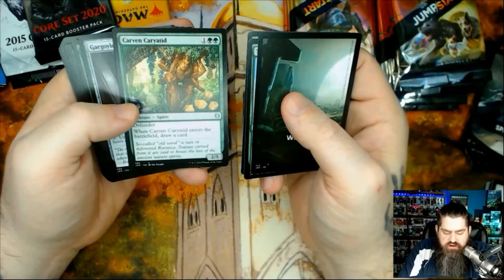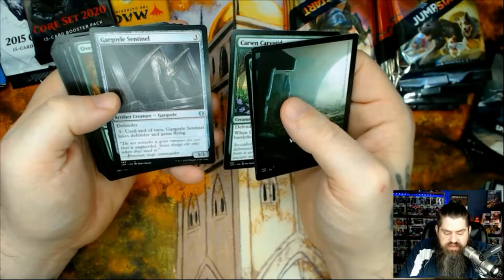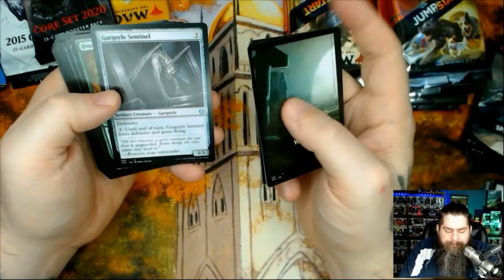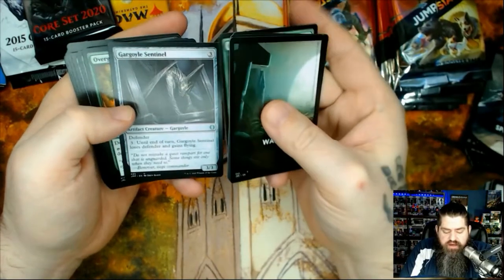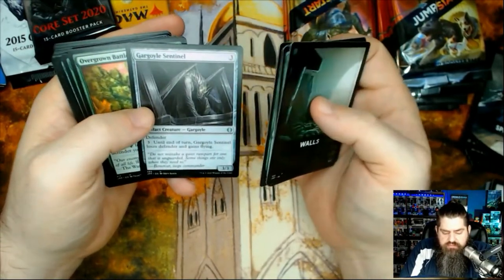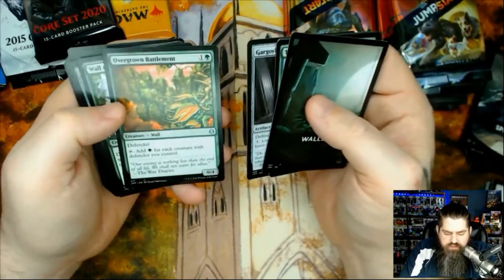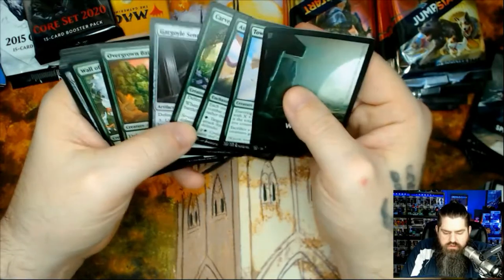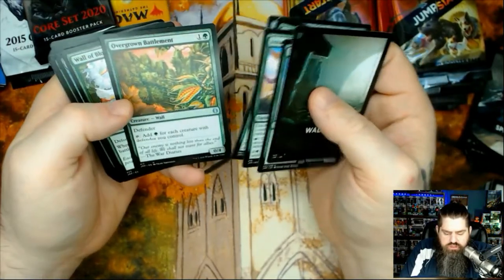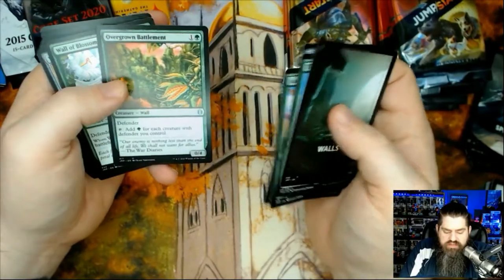Gargoyle Sentinel: for three mana with defender — until end of turn it loses defender and gains flying. That's really good because you can get it out early and fly over. It's an artifact so it's three colorless. Overgrown Battlement: defender, tap to add one mana for each creature with defender you control. Two mana — automatically have one when it comes out. I like it.